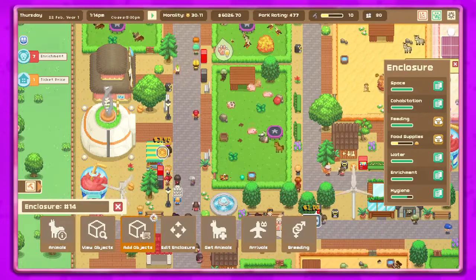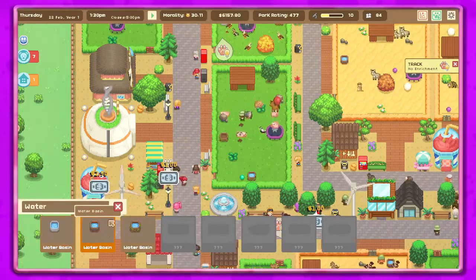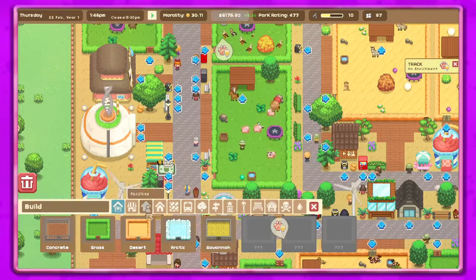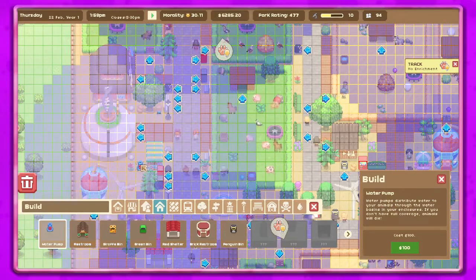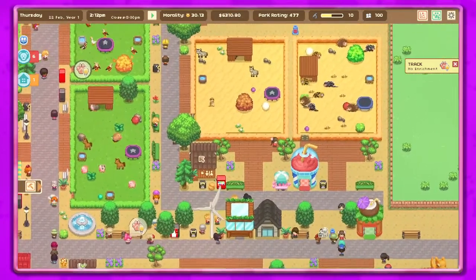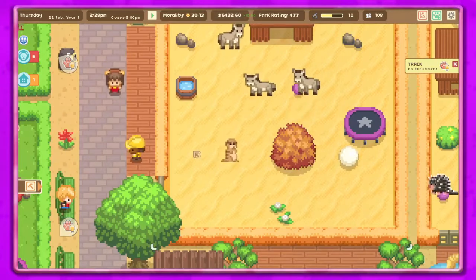Let's go to build mode and amenities — water pipe. We'll put one just over here. Okay cool, so that will get them water — awesome! And look at our little meerkat — oh my goodness, it's so cute!